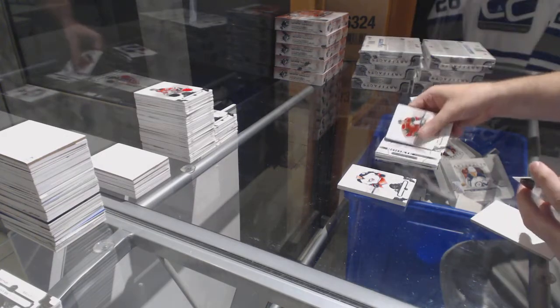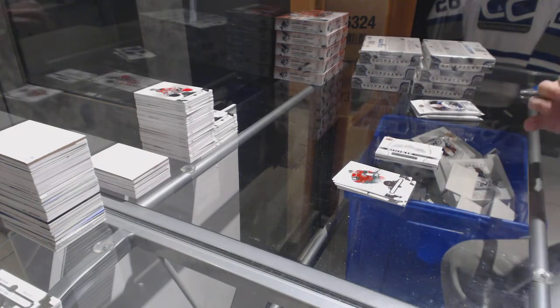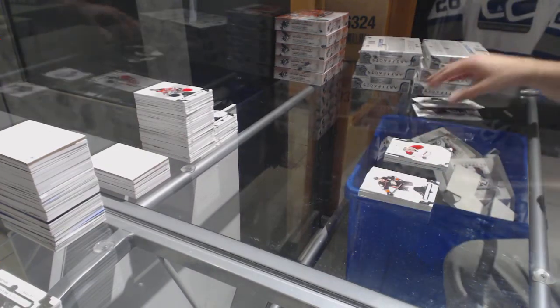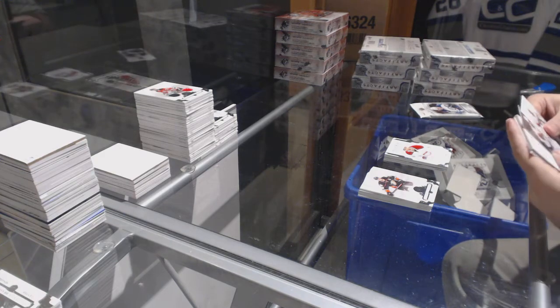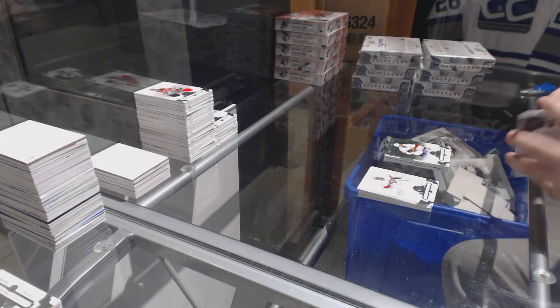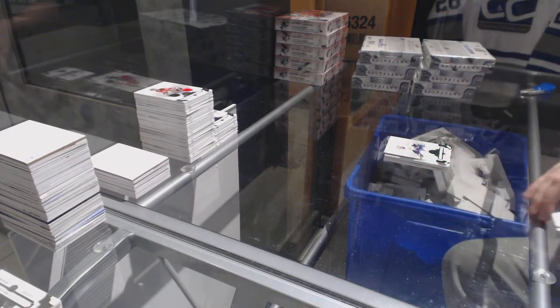Rookie redemption, Washington Capitals. Nikita Sherbakov for the Montreal Canadiens, numbered 9.99. Florida Panthers, Barkov, numbered 5.99. And Ryan Johansen, Emerald, numbered 0.99 for the Preds.